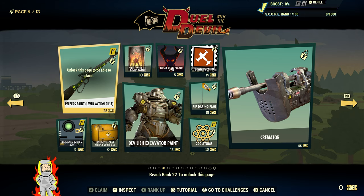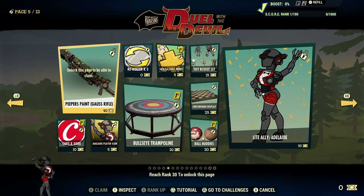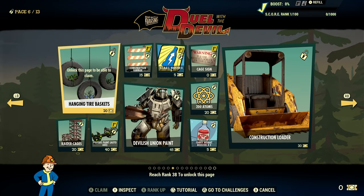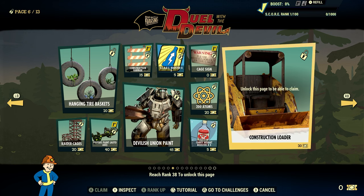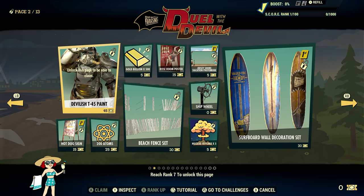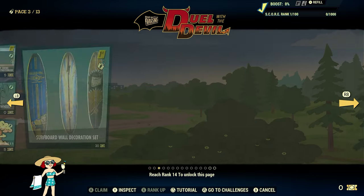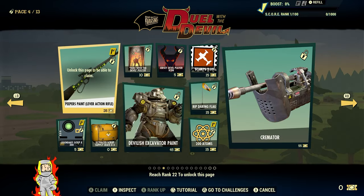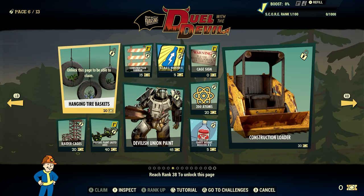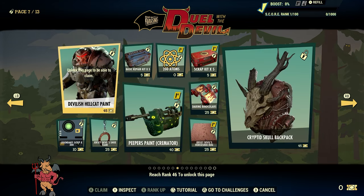If you don't have the 1,500 Atoms, you can buy them. The requirements are roughly the same — very consistent in terms of the price of tickets. As we go up in the pages, we have to reach a certain rank. Page 2: reach rank 7. Page 3: rank 14. Page 4: rank 22. Page 5: rank 30. Page 6: rank 38. Page 7: rank 46.